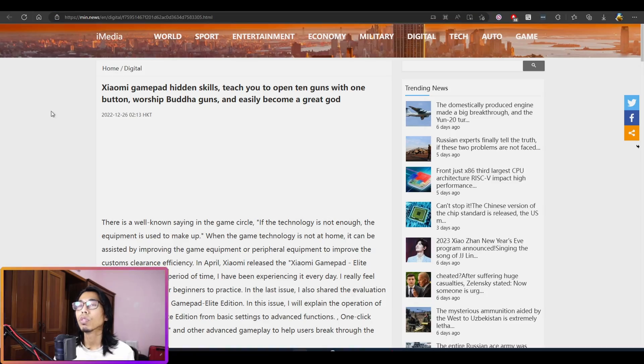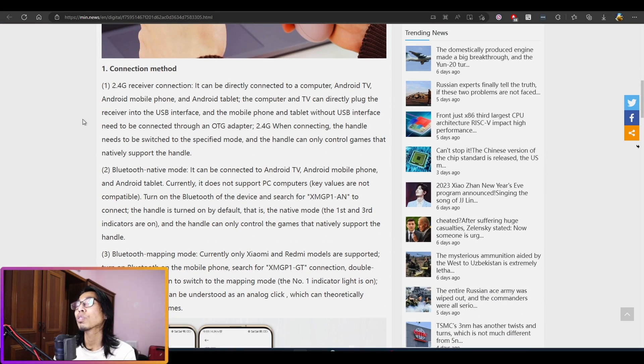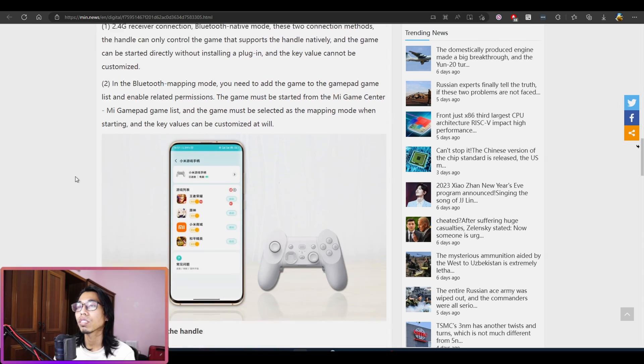After a bit of research, I found this website called min.news. It's actually a site about Xiaomi, but it feels like it was directly translated from Chinese — the titles are something like 'Xiaomi gamepad hidden skills, teach you to open 10 guns with one button, worship Buddha guns.' Let's forget about that.